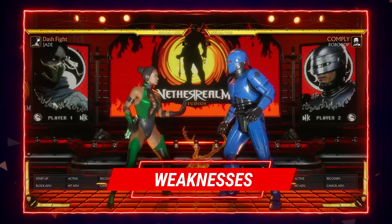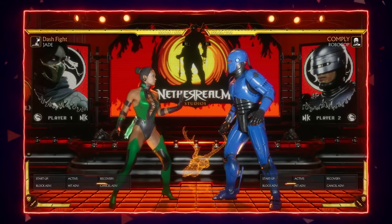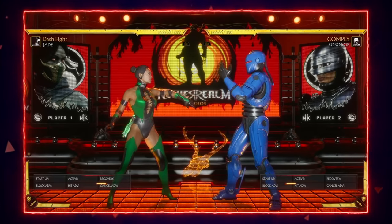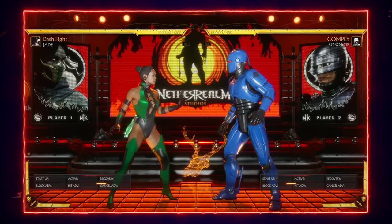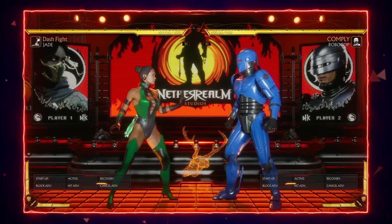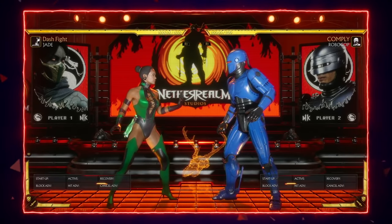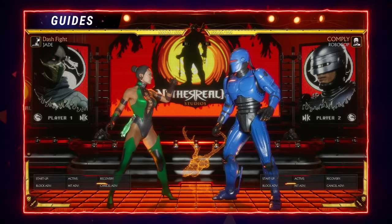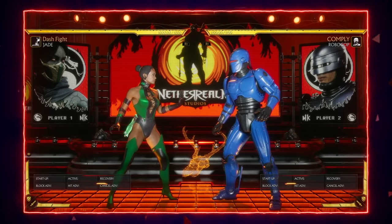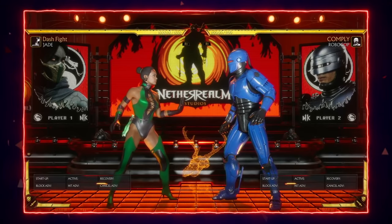Jade is a very strong character and doesn't have too many weaknesses. However, her damage is considerably less than the majority of the roster. If big bursty damage appeals to you, you might want a character like Spawn or Baraka, because that is just not Jade's archetype. She uses zoning and spacing in a slower, more methodical gameplay. Even during her rushdown sequences, when she's landing hits, she's not hitting very hard. That said, she's a great character for beginners — very easy to use, with excellent range and anti-air tools that set her apart from much of the cast and make her a great choice for someone just getting started with Mortal Kombat 11.